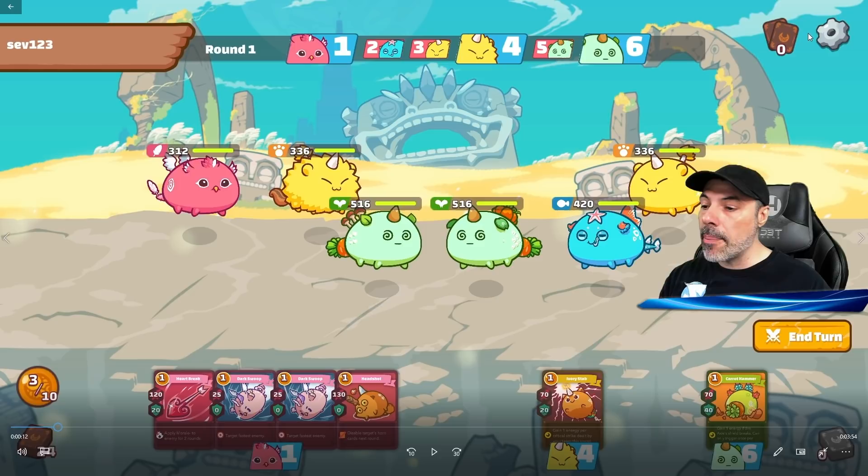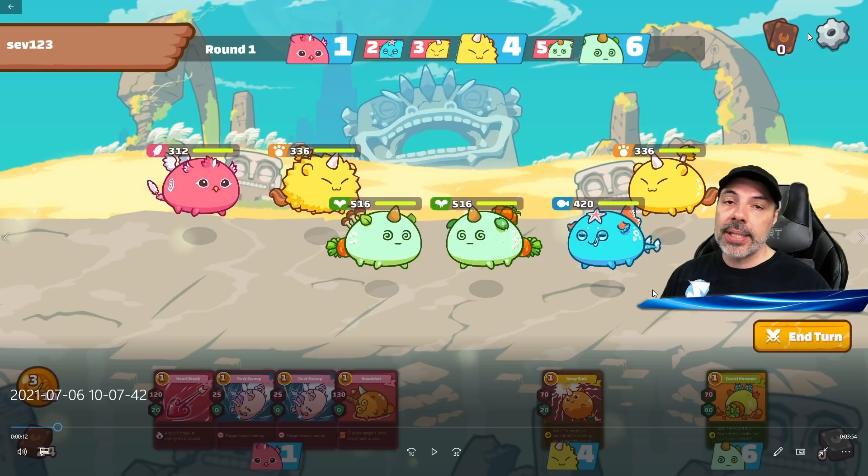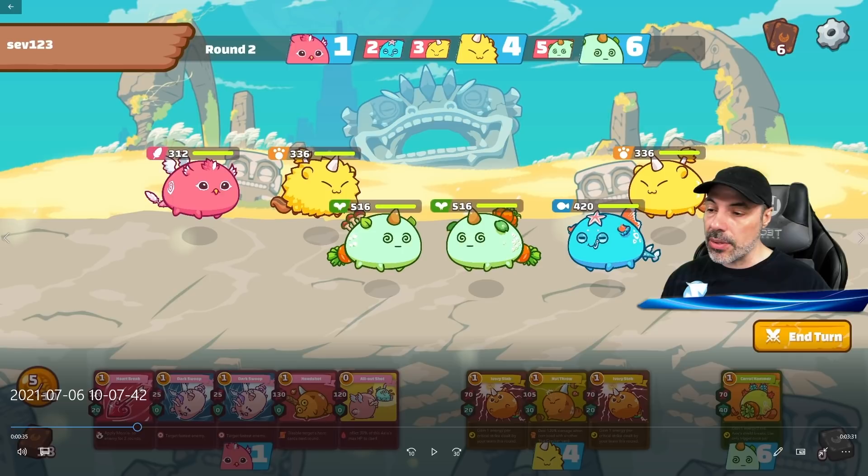My bird has plenty of cards, but my Dark Swoop ability doesn't do much damage by itself, and I have two of them. If I used Dark Swoop it would hit the next target — the aqua at 420 hit points — and I wouldn't be able to kill them in one round even without shielding. So I decide to just hold out and see what happens, ending my turn.